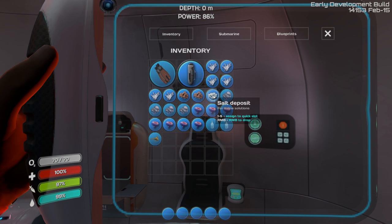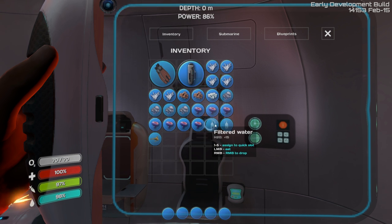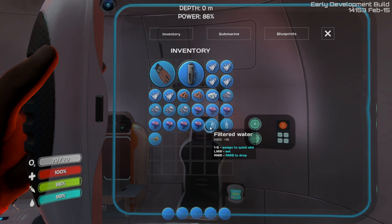I got a bunch of quartz, some salt, some titanium, copper. I picked up some acid mushrooms. I also cooked fish and made water — not made water in the way Arya Stark makes water. I mean, I actually made water to drink.